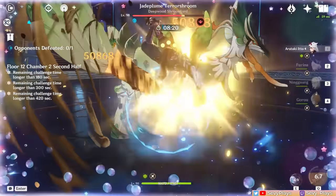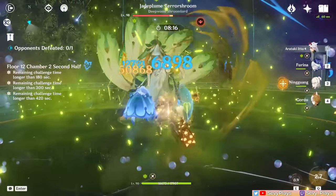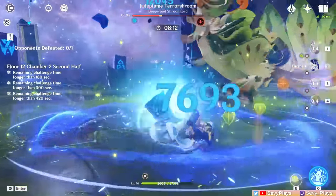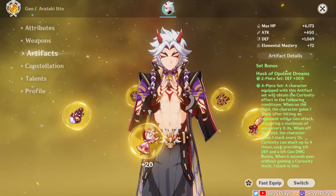While there's the Marishose Hunter set, you would only really consider it if he's paired with Furina, which further restricts his team comps due to her healer teammate necessity, so I don't really recommend it anymore. Basically, you'll still just want to farm and strongbox the Husk set for him.